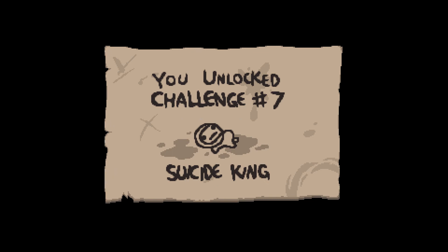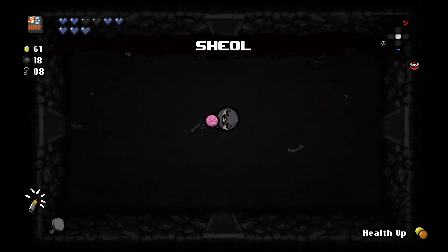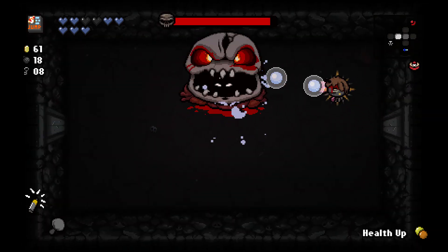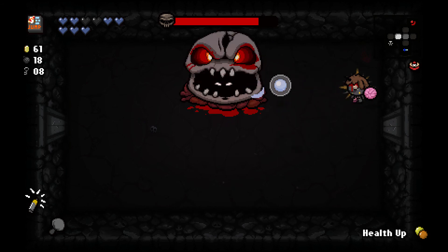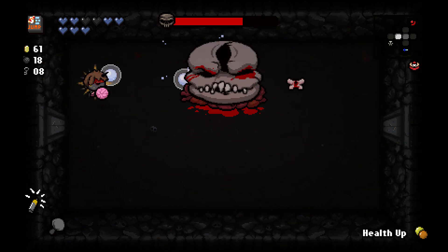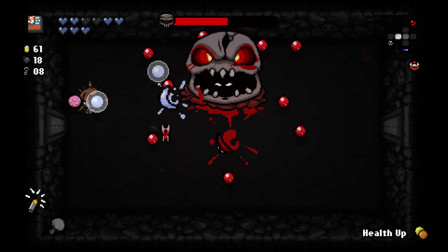Oh, I already unlocked It Lives. Oh okay. Does that mean those get unlocked already, or do I have to beat It Lives once before I unlock the doorways to the Shoal and the Cathedral? I'm not sure. Here's the gate — it should be pretty easy. I could just bomb out of the room, but I'm just gonna beat him up because I don't like him.